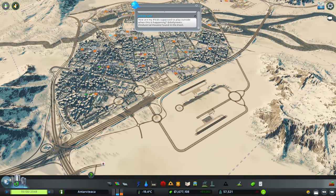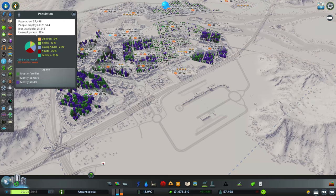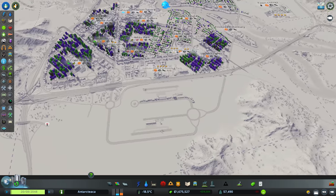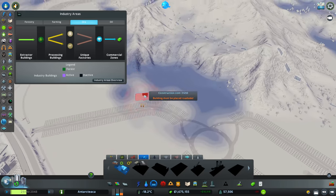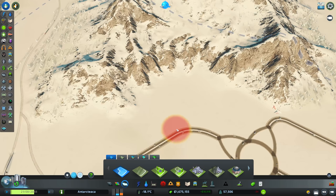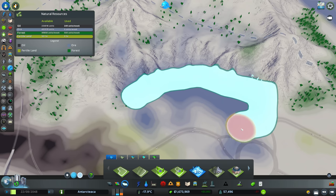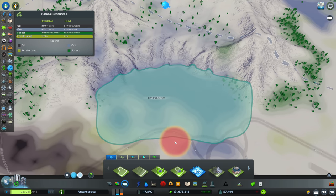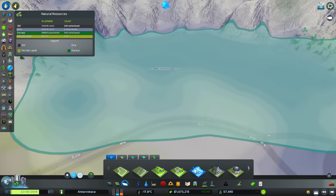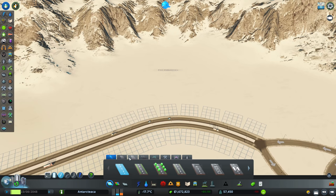I was thinking about adding in some more industry because if we look at our population, we have an unemployment rate of 12%, which isn't brilliant. There's a nice little spot over here - if we go into our ore industry, we've got a nice ore area here, so let us add that in. I think built into the mountains here, that is going to be fantastic. Elm Industries - we need a nice ore-related name for that, so let us know in the comments below.